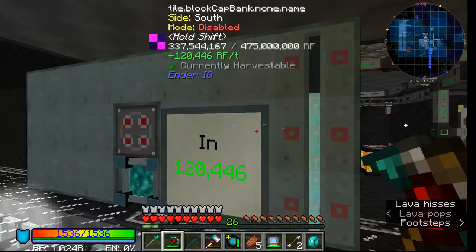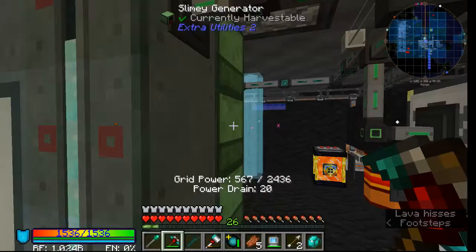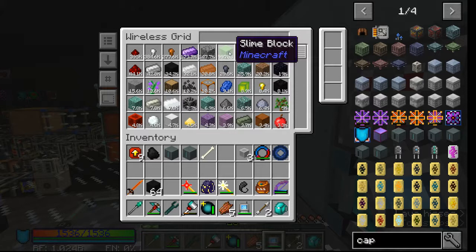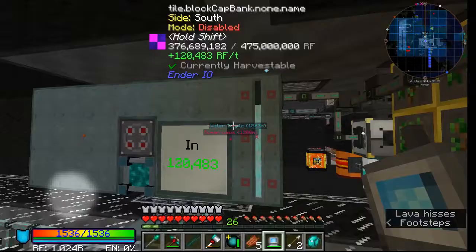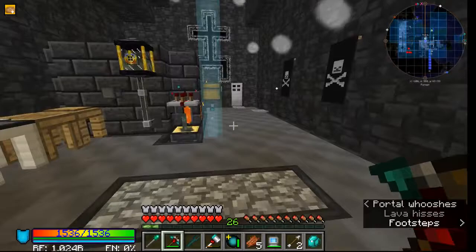The slime gens just don't have anywhere to put the power so they stop consuming slime. They run through slime pretty quick, but I make a surplus, so you'll see the slime count go down when you've used a ton of power. I'll leave that running and go show you the slime farm.